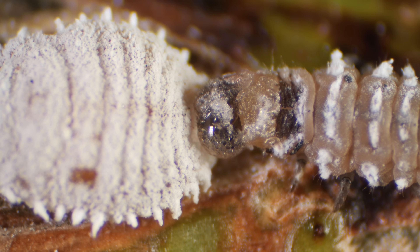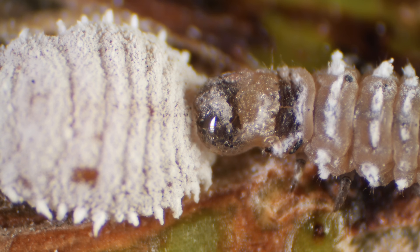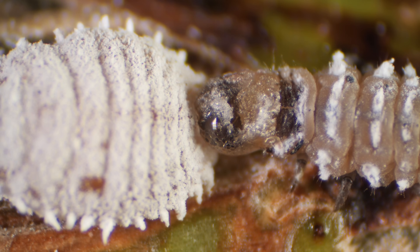In its short lifetime, a destroyer can gorge on hundreds of mealybug nymphs, or more than a thousand mealybug eggs.